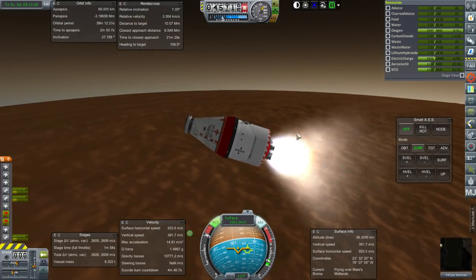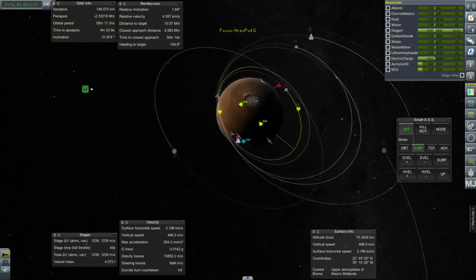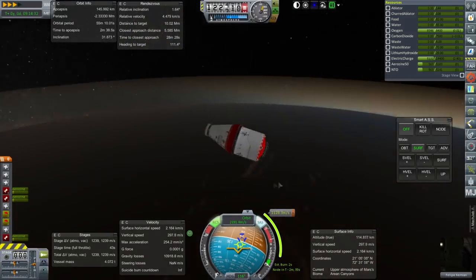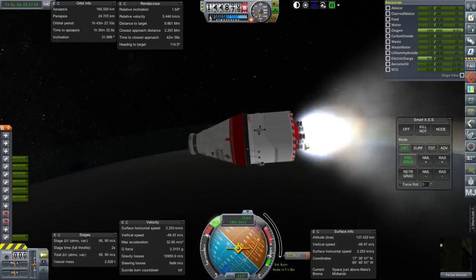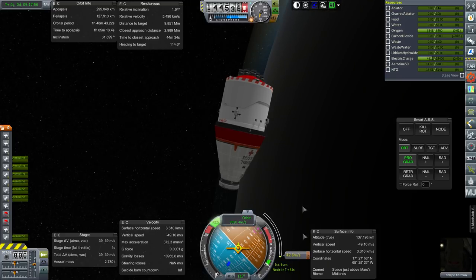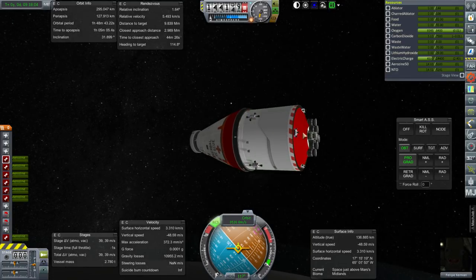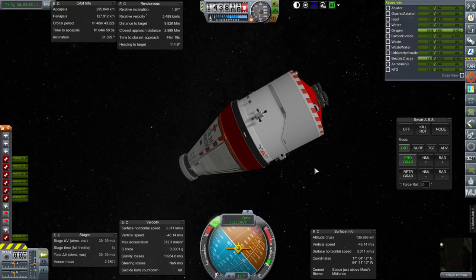I should strip off the parachutes next time, and I forgot about the docking port. The point is that we can get to orbit if we strip off the landing legs, but I don't think that's legit because it'll topple over. So we are going to not do that. We'll take off everything else — parachutes and docking port — and hopefully that'll be enough if I don't flip during launch. If not, Philippe can EVA after that.